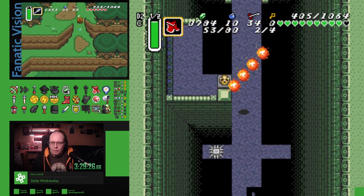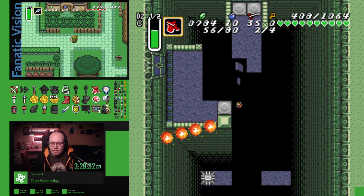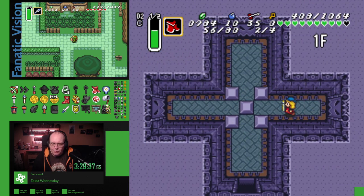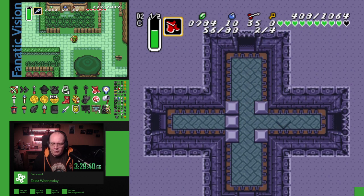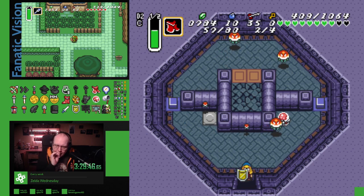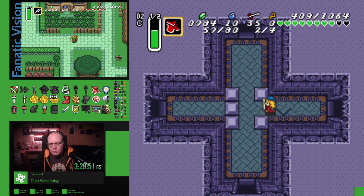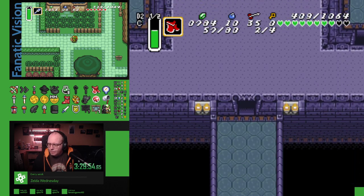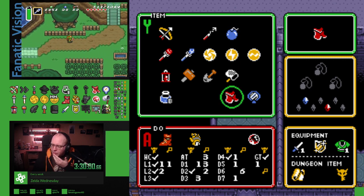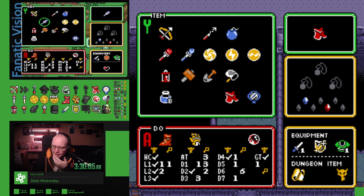It's a hundred times worse when it's randomized. Do I have to get these two chests as well? I don't have a key for this one. Yeah, I'm missing one key. I used one key that I shouldn't have used, which I knew I could skip. I'm blanking on how I got into Misery Mire area. Was it the Bat? Misery Mire area was Hyrule Castle.